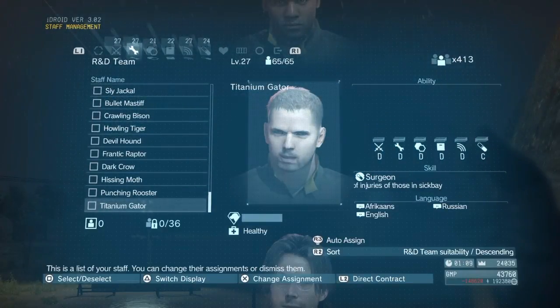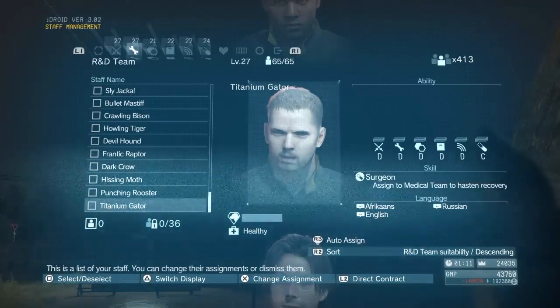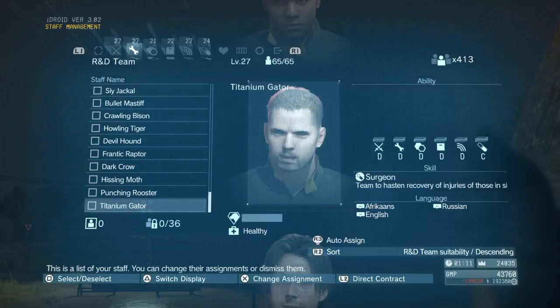But in addition, you've also got to consider their skill sets as well, if you need to move troublemakers around. And as I said earlier on in the video, your skill's got to match the unit type. In this particular instance here, Titanium Gator is a surgeon — alright, he's skill level C, but he's still a surgeon, assigned to a medical team to hasten recovery of injuries to those in sickbay. So having him in a research and design team doesn't make a lot of sense.